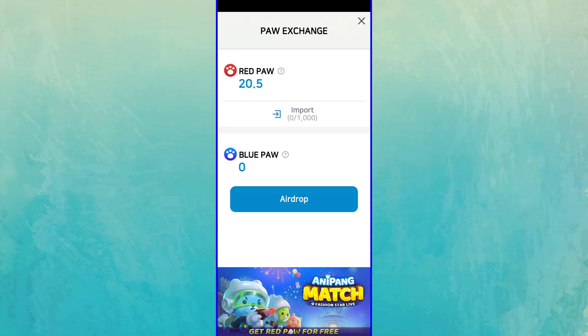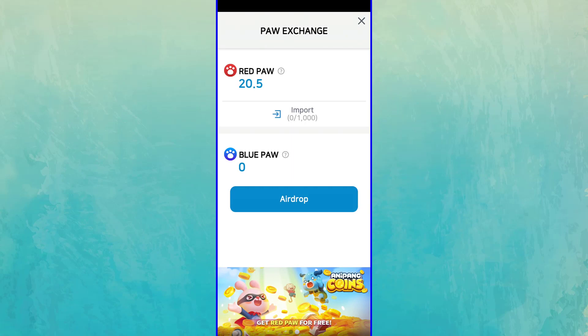Play Wallet is the main wallet of WeMix games. You must download it from Google Play and connect your wallet to the game here. As you can see, I already connected my wallet.